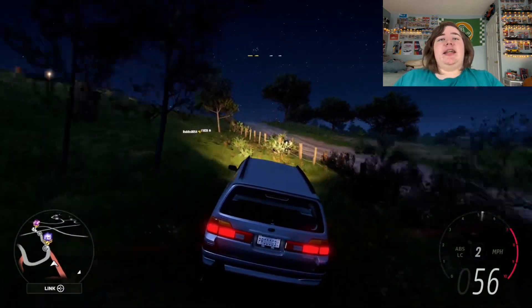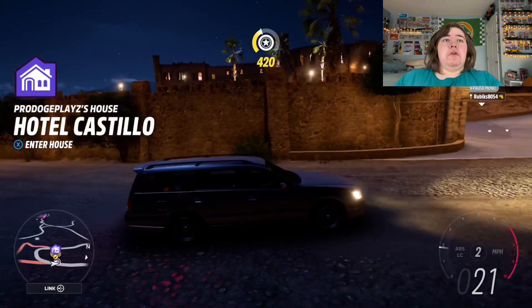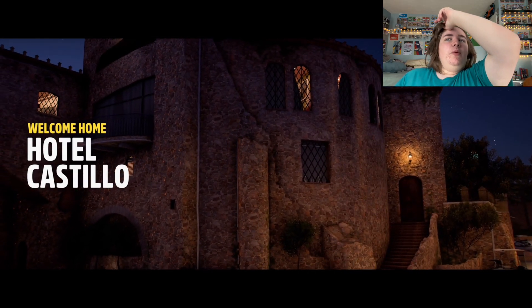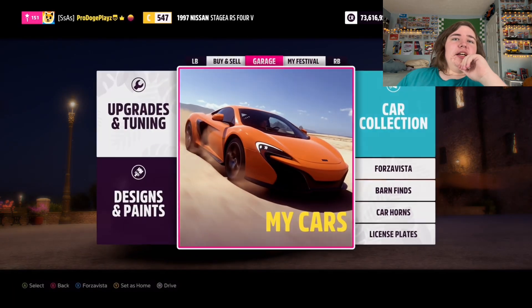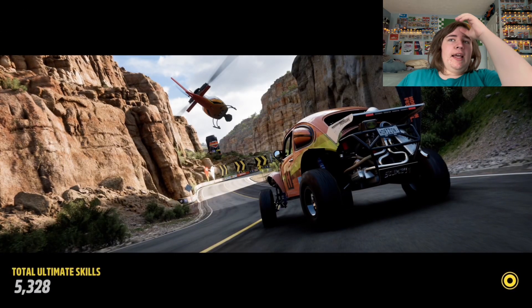It might actually see maybe a reveal trailer in November or something — that's just a lucky guess. Anyways, what car is this? Oh, that's the X-Works Stallion. Anyways, let's customize this thing. Please tell me it is daytime. It is not daytime. The Stagia doesn't deserve to be in the dark. We're gonna put this thing into the light, and by that I mean we are going to fast travel to the nearest festival, because they actually have light.